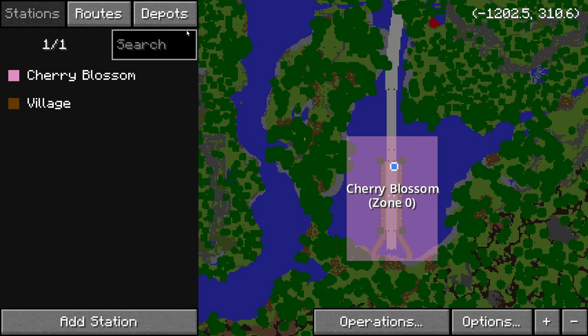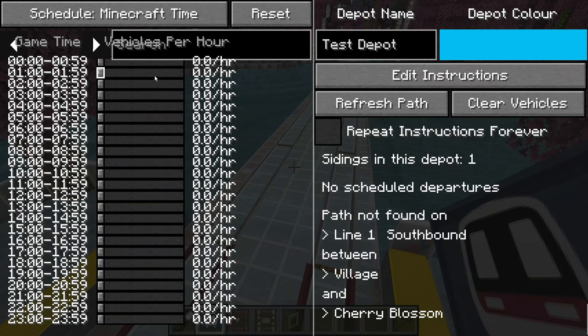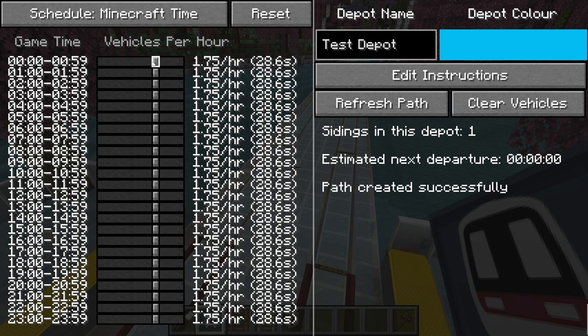After fixing the rail and refreshing the route instructions for the depot, we have successfully created a path for the train.